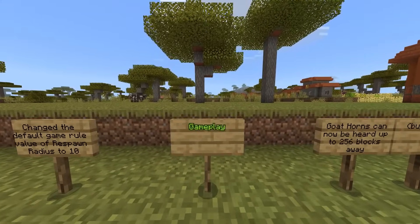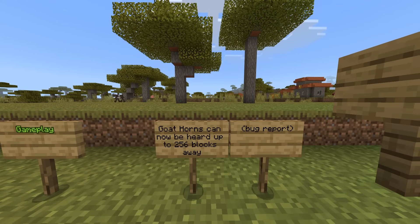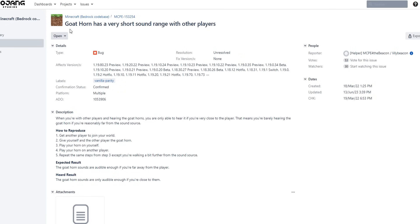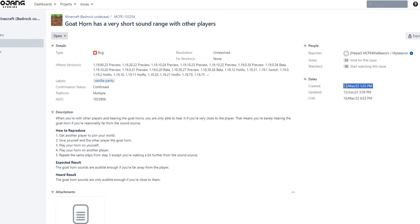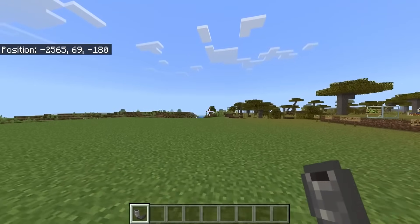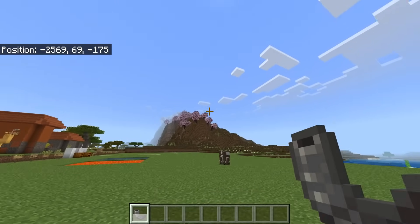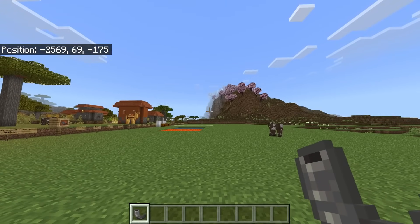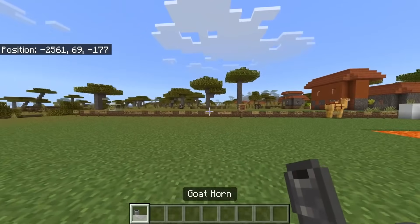Moving on to gameplay: goat horns can now be heard up to 256 blocks away. There is a bug report — goat horns had a very short sound range with other players, reported across versions 1.18, 1.19, and 1.20 over a year ago. This is a really cool change, especially if you play with coordinates off or on servers and realms. Goat horns just became a little bit more useful.